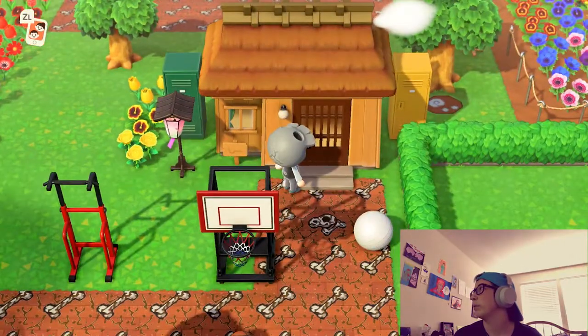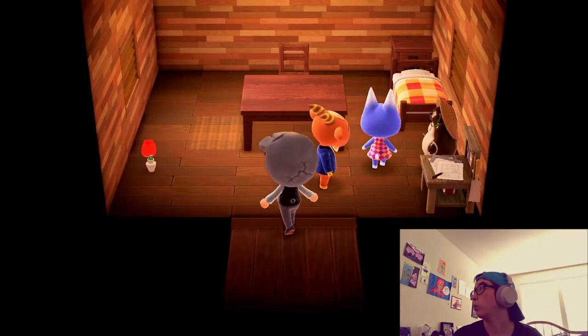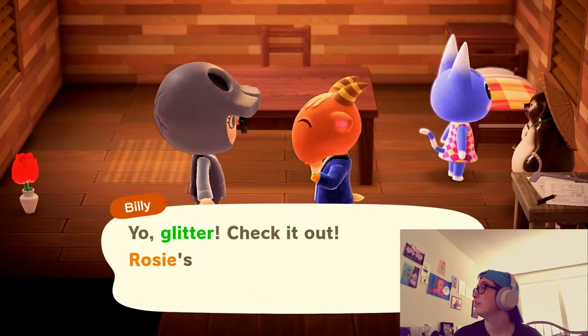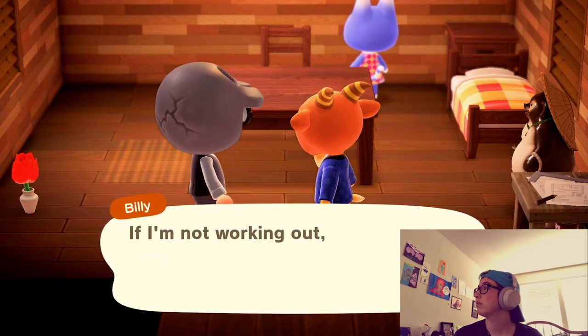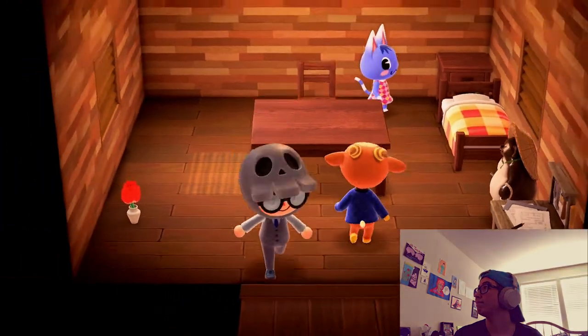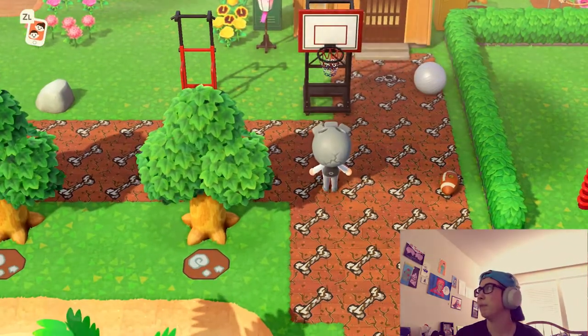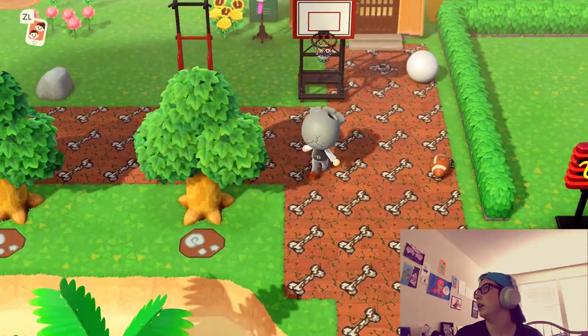This is Billy's house. Oh, Billy's inside. And Rosie's here too. I made the outside of his house more sports themed because he has a jock personality, so I got him a basketball hoop and a basketball and a bunch of other stuff.